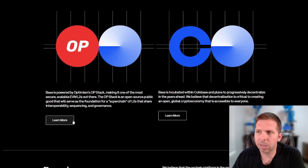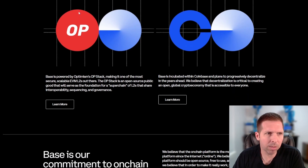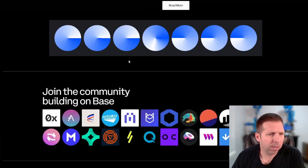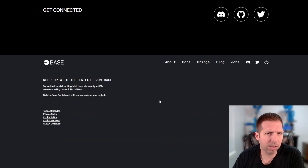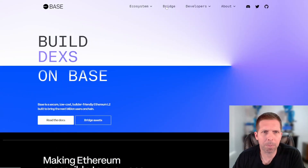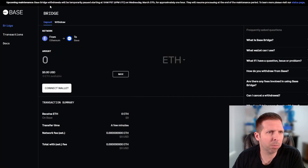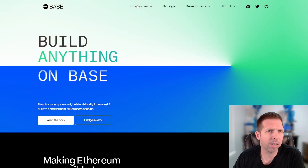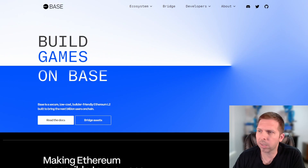You can learn about how it's scaled with OP, how they use the OP Stack — it's the same as Optimism. They've got their bridge here too, so if you need to bridge your Ethereum or whatever you've got over, you can do it right here. It's a pretty simple process at their website. There are other bridges and we'll look into that in just a second, along with the ecosystem.